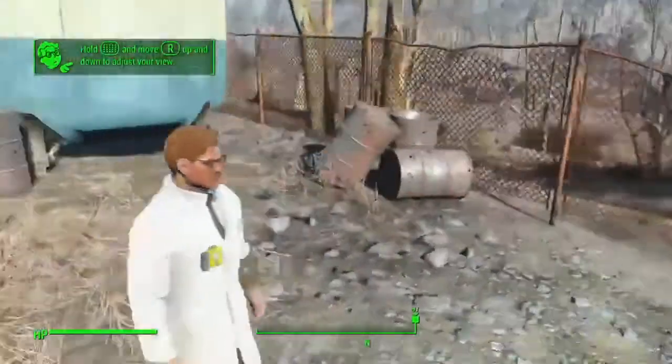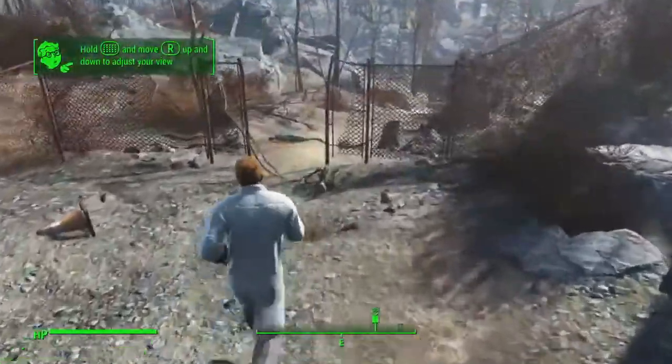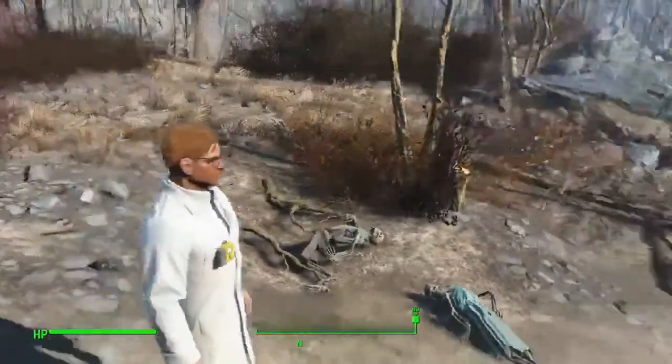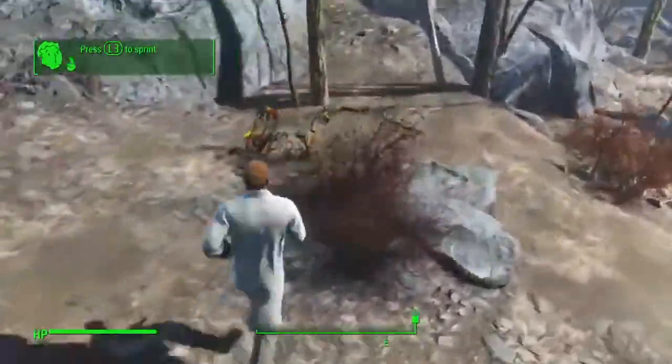So I'm going to switch it back to third person so we can get a good look at ourselves here. This is Red Johnson, the character that I made. He's quite buff, but he's looking rather well-groomed in his lab coat here. And there's lots and lots of dead people. Yeah. Everyone that died in that.